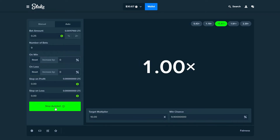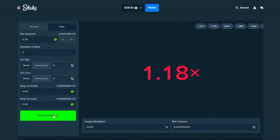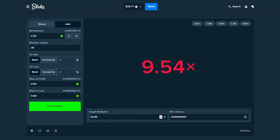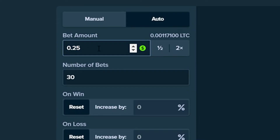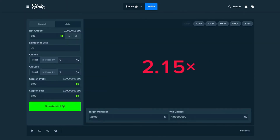We have 10 bets left, and we have a 10% chance. That 7x was close. It's not going to hit — that last one was actually really close. It wasn't as bad as I thought. We're going to do this again with 30 bets on the 10x. Should we go crazy? Should we go for a 20x? There's only a 5% chance. I'm going to lower the bet amount to 15 cent bets so we don't lose our balance. We're going to go for a 20x multiplier and do 30 bets.